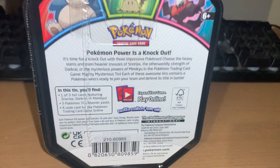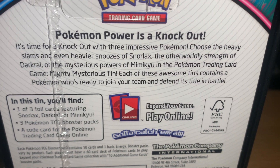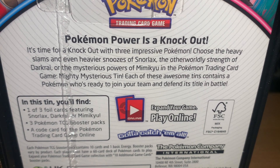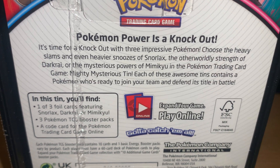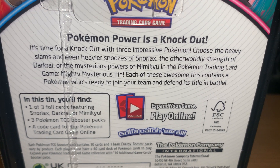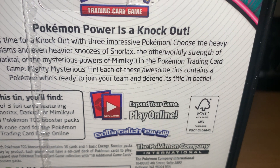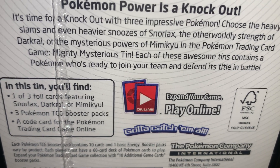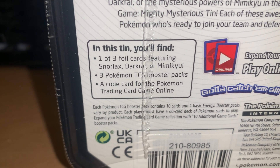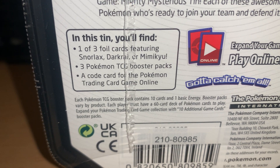Looking at the back where we have the information: 'Pokémon Power is a knockout. It's time for a knockout with three impressive Pokémon — choose the heavy slams of Snorlax, the otherworldly strength of Darkrai, or the mysterious powers of Mimikyu in the Pokémon Trading Card Game.' Mighty Mysterious Tins — that's the set. Each of these awesome tins contains a Pokémon ready to join the team. In this tin you'll find one of three foil cards featuring Snorlax, Darkrai, or Mimikyu, three Pokémon TCG packs, and a Pokémon TCG Online card.